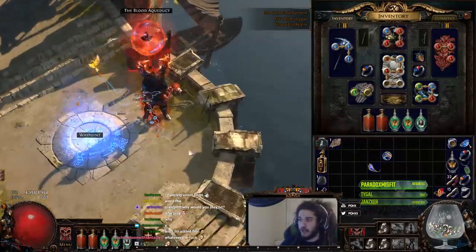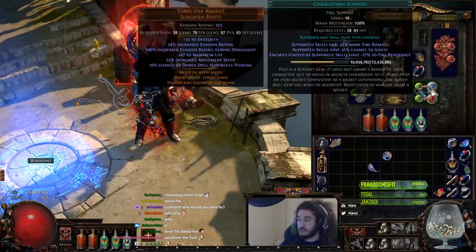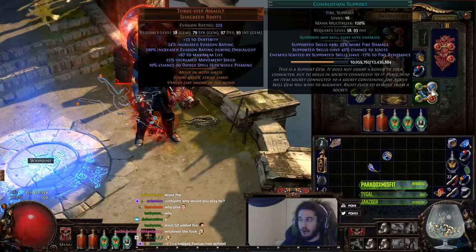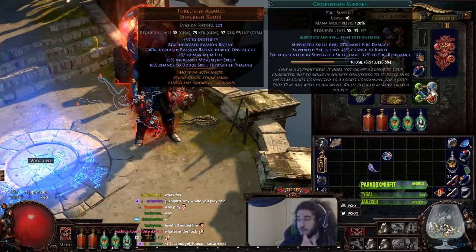Some of the interesting things I'm trying out: I have a Flame Golem with Volley, GMP, and Combustion. This makes the Flame Golem able to apply Combustion, which lowers their fire resistance and gives us another damage multiplier. I'm not 100% sure how effective it is right now, but I think it works pretty well. You can always just use Combustion as one of your main links instead.